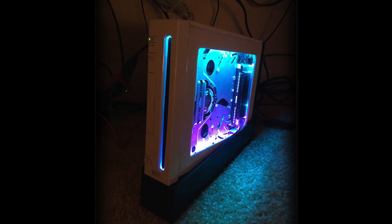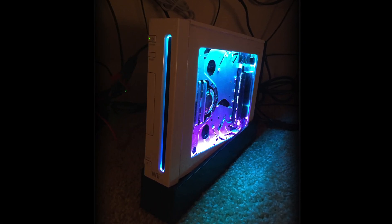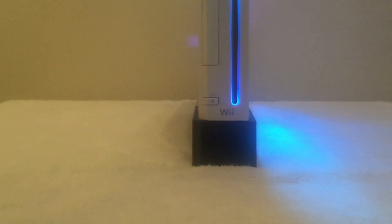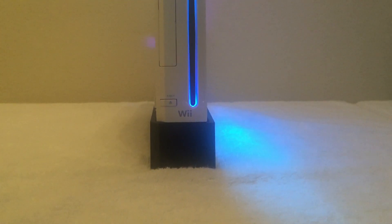I wanted to change my Wii to look more current but still wanted to keep the originality of the clean white integrity it had when I first bought it. So I added black accents to emphasize the hard lines of the console, and it works well to keep the Wii looking updated, sleek, and clean.